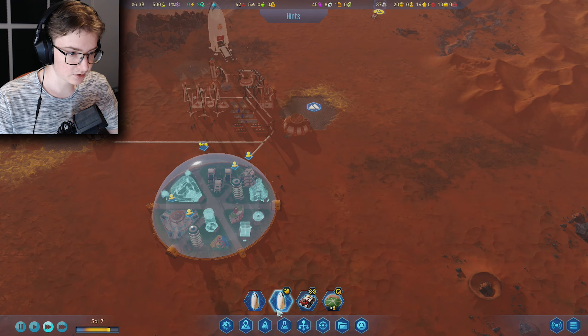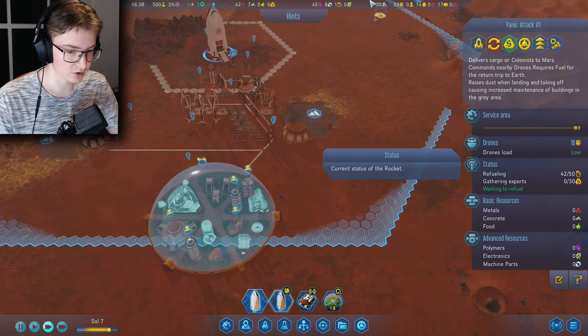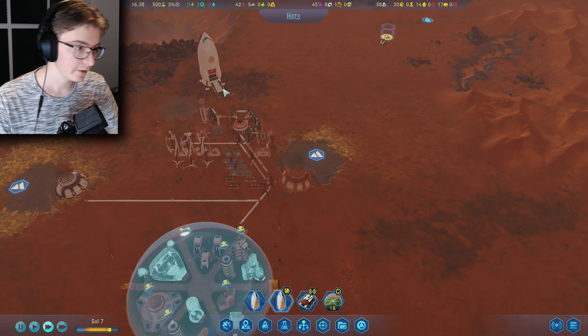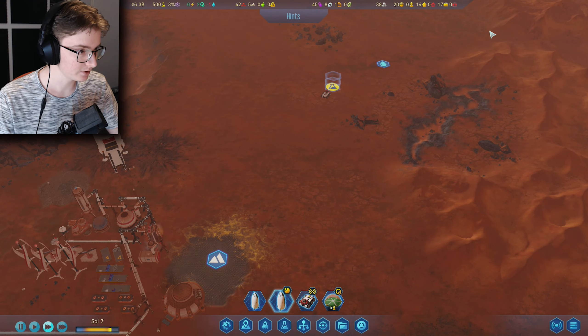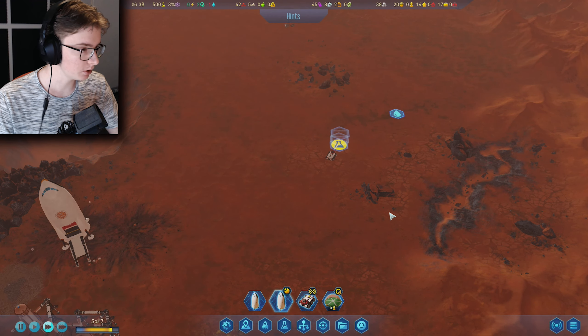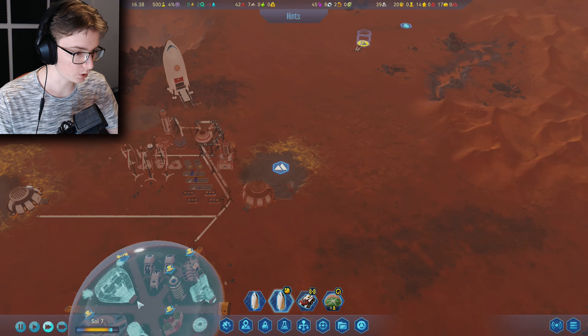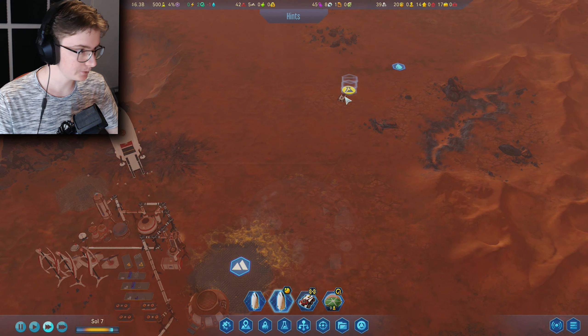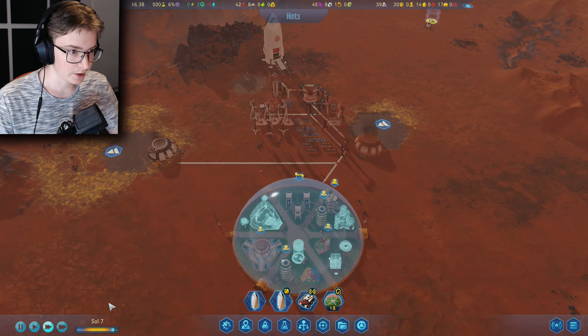We can place the water extractor but we can't use it because we don't have any life support — people will die. We need water badly but we can't get to it yet.